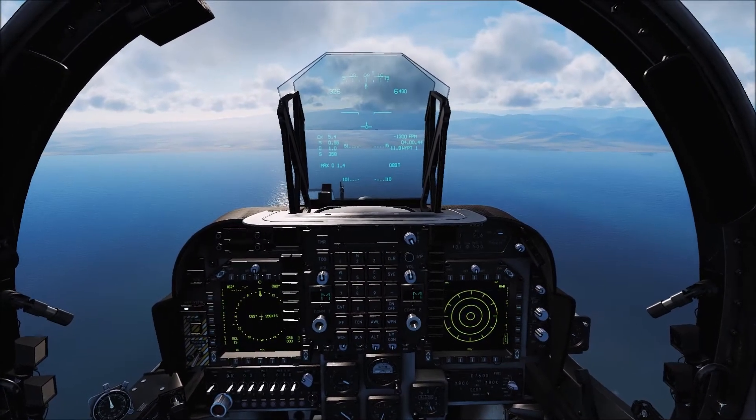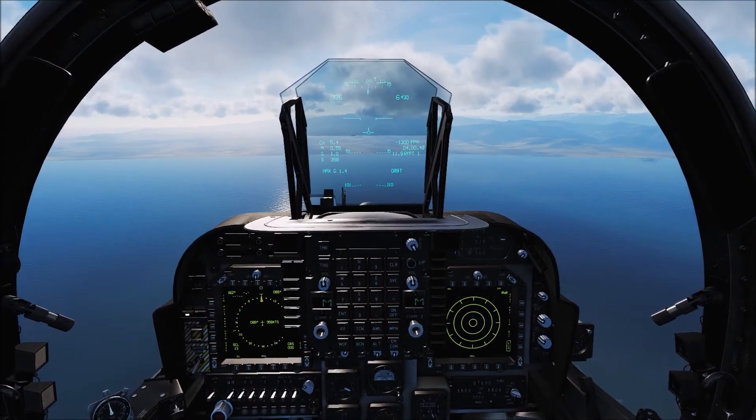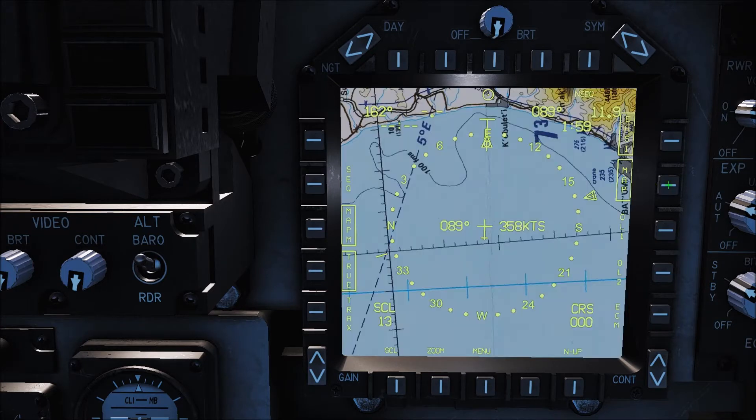I've got that programmed to voice attack, so let's have a look at the TGP. As you can see, the text color has changed slightly, so it's a little bit more visible when you're running through on the map. On the EHSD map, when you're close in, it's slightly clearer — so that's a lot better.